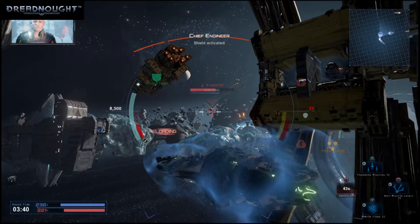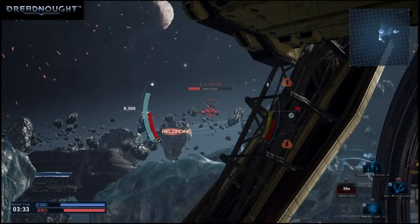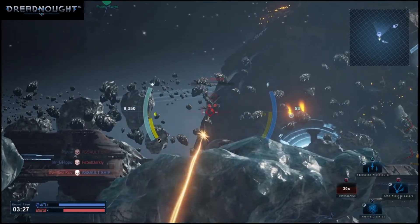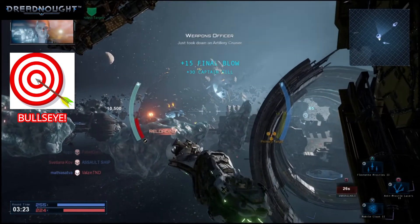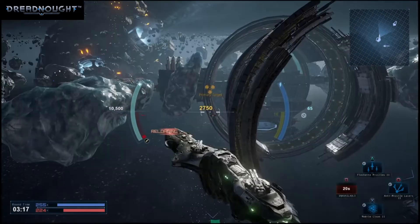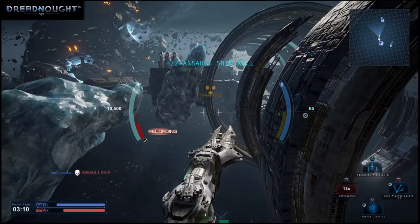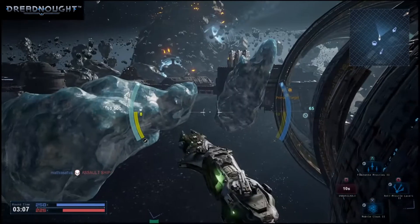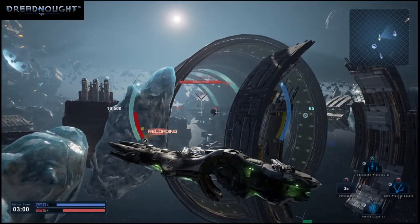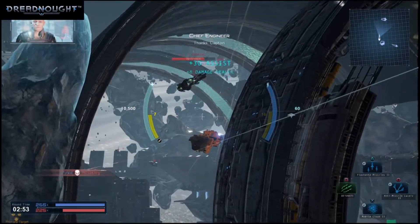Shield activated. That did it. Hostile destroyed. Just downed an artillery cruiser. Requesting fire over here. We're locked on. Full power to maneuvering thrusters. Thanks, Captain.